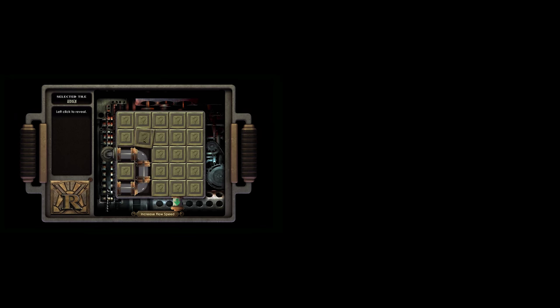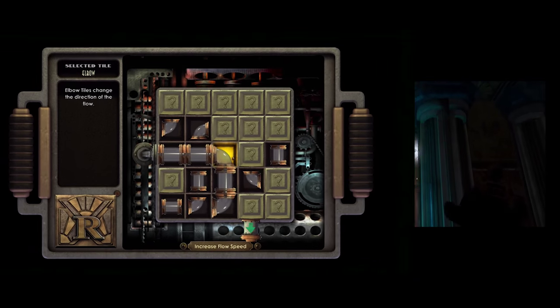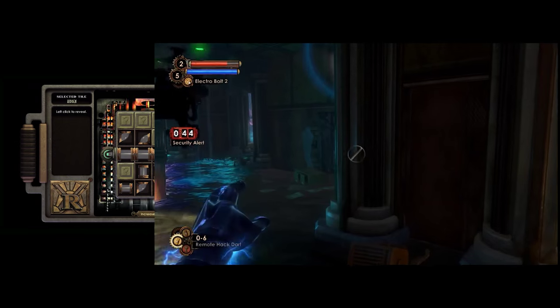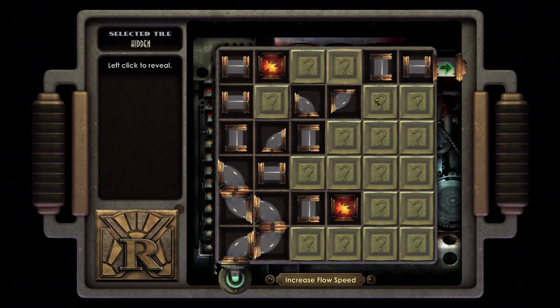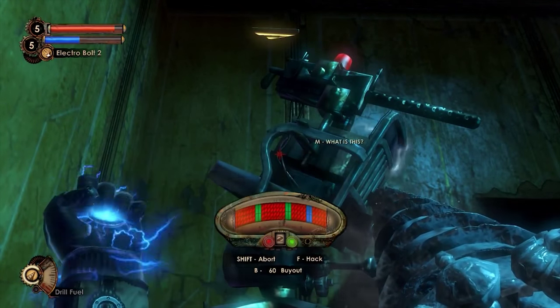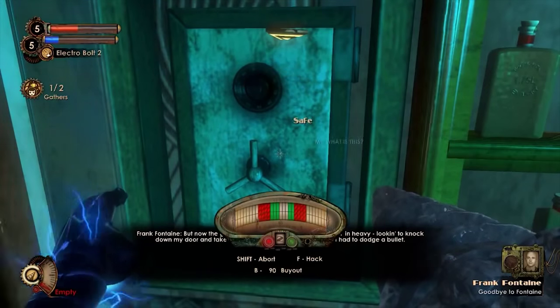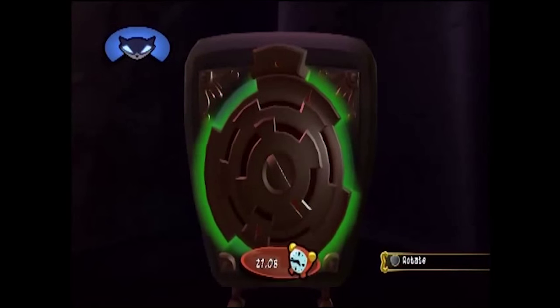For example, let's compare the hacking minigames found in Bioshock 1 and Bioshock 2. Looking at the puzzles themselves, I think most would agree that the first one is better, as it actually requires some logic, whereas the second one is little more than a quick time event. However, no matter how much you may enjoy playing Pipe Mania, solving this puzzle over and over again can get a little boring as there are no other obstacles to overcome. But in Bioshock 2, you also have a real-time element to work with, which makes this otherwise simple puzzle much more exciting as you try to contend with enemies at the same time. Minigames can be effective, but rarely on their own.